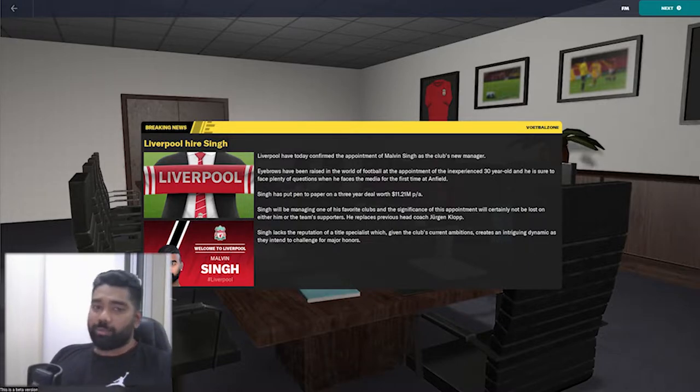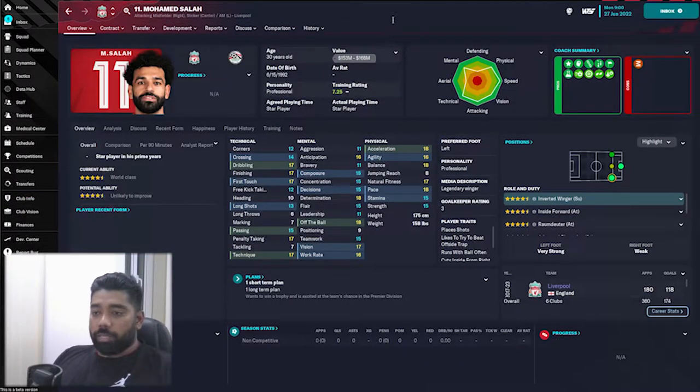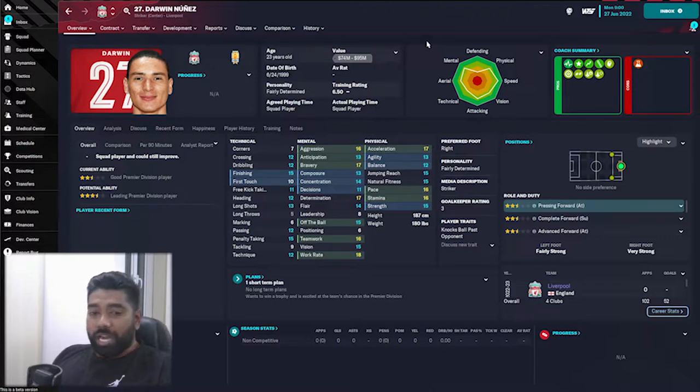Mohamed Salah is going to be our key player — he's been an important part of Leopold's success for a few years and has won three Golden Boots, so I'll be expecting him to score most of the goals this season. Another player we'll be relying on for goals is Darwin Nunez. He came in at a very big price tag this season and so far hasn't lived up to expectations yet.